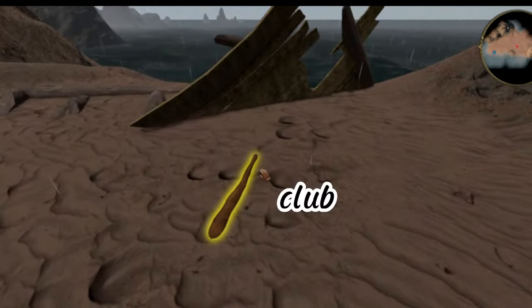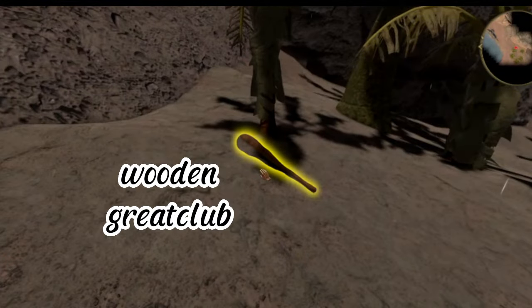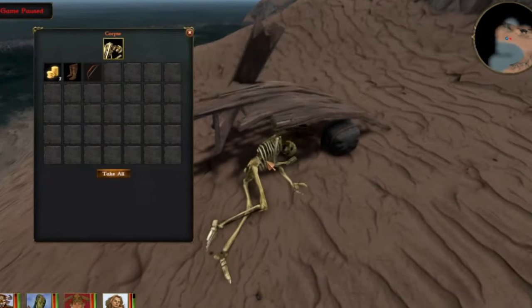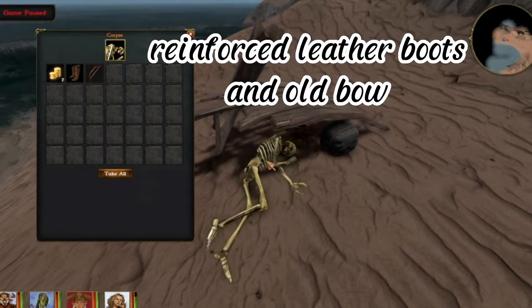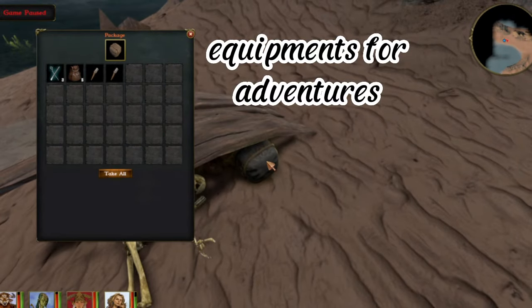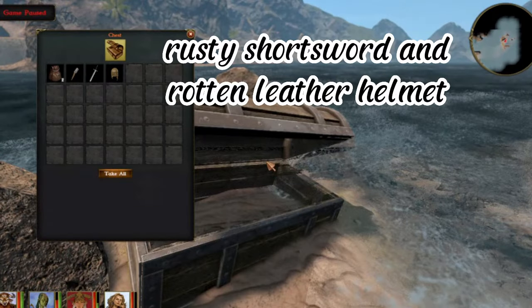Club, Round Shield, Wooden Great Club. Reinforced Leather Boots, Old Bow — Equipments for Adventures. More Equipments: Sapphire, Rusty Shortsword, and Rotten Leather Helmet.